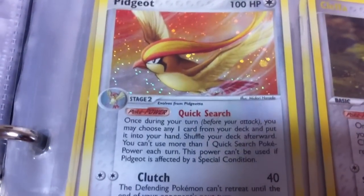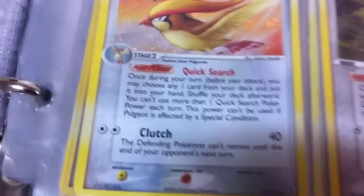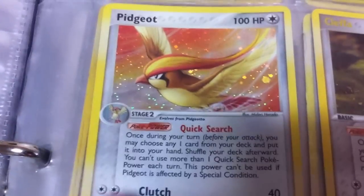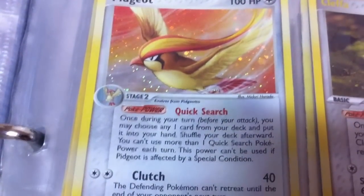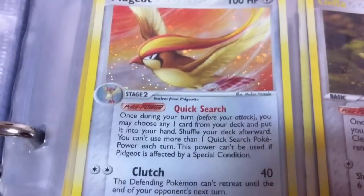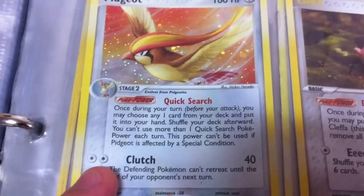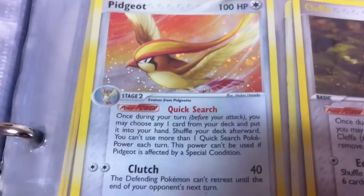This is the EX Fire Red Leaf Green Pidgeot — a really good card with Quick Search, which lets you once per turn get any card from your deck that you want. That's crazy. No retreat either, and able to attack for two colorless. Not that you'd ever need to attack with it — just an amazing support Pokemon.